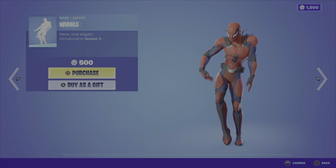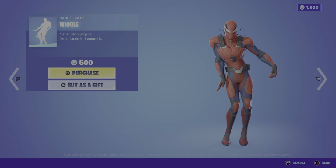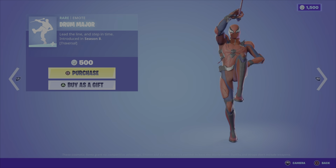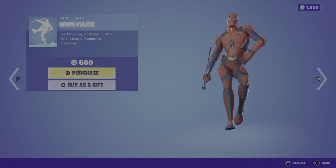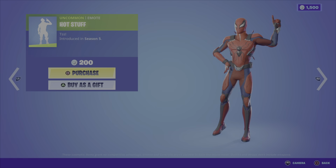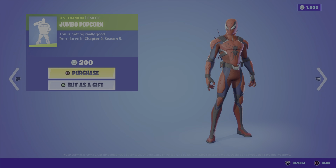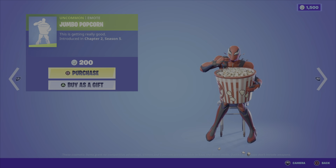We have the Wiggle emote — Spidey looks pretty darn cool doing this one — at 500 V-Bucks. The Drum Major emote from Season 8 is a traversal emote also at 500 V-Bucks. We then have the Hot Stuff emote from Season 5, nice and cheap at 200 V-Bucks, and the Jumbo Popcorn emote from Chapter 2 Season 5 also at 200 V-Bucks.